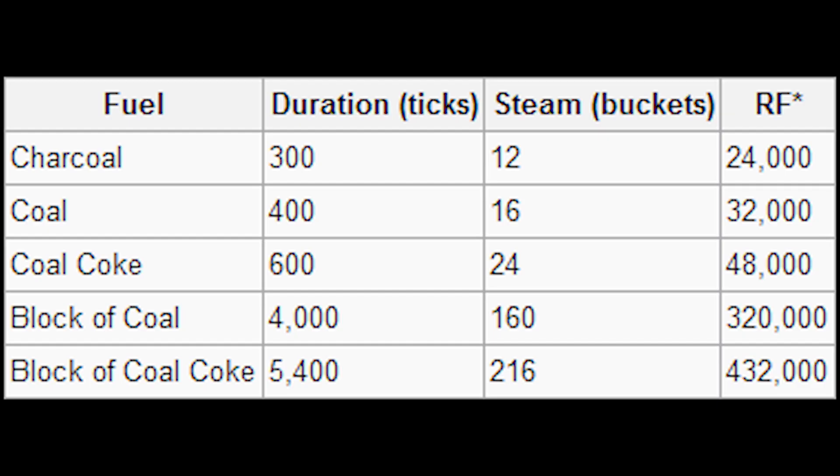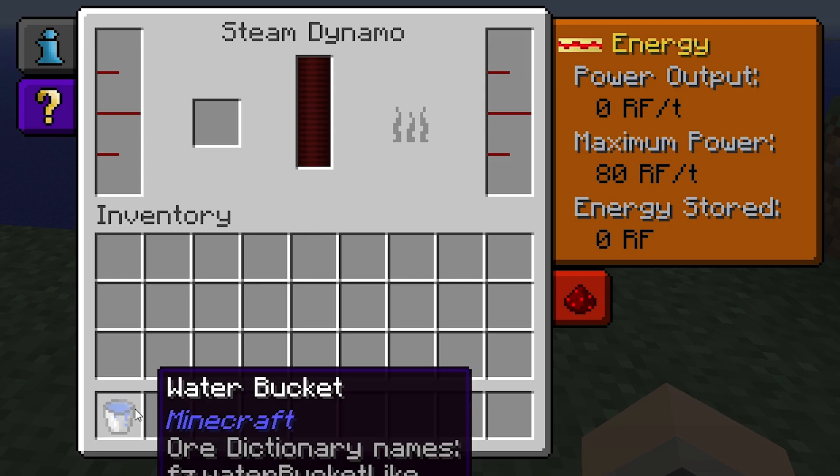This table here shows the fuels that the steam dynamo can run on. The main objective is to generate as much redstone flux as possible, so the RF column is probably the most important. In future versions of Thermal Expansion, this info might become slightly outdated, so I recommend checking out the wiki page if you're in doubt. There will be a link in the description as well.